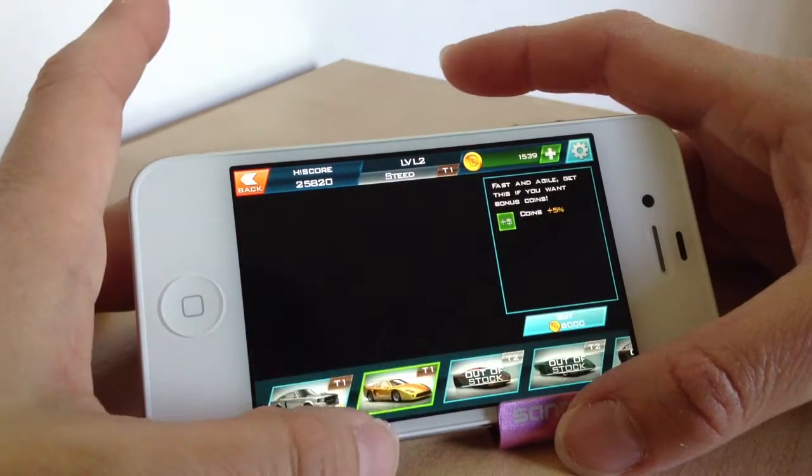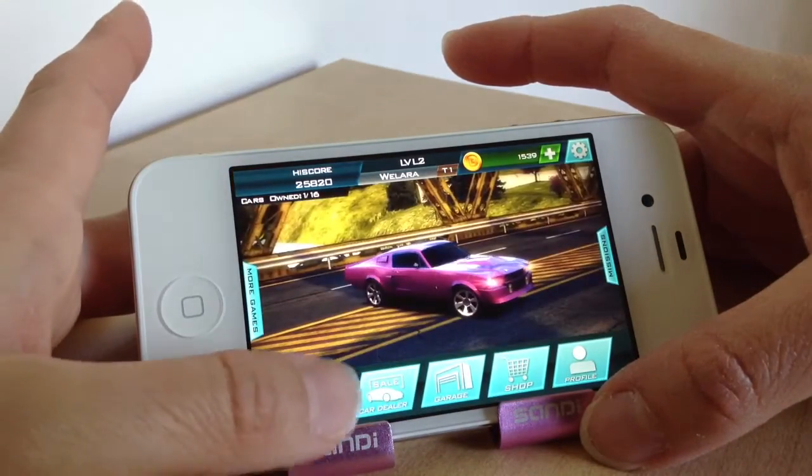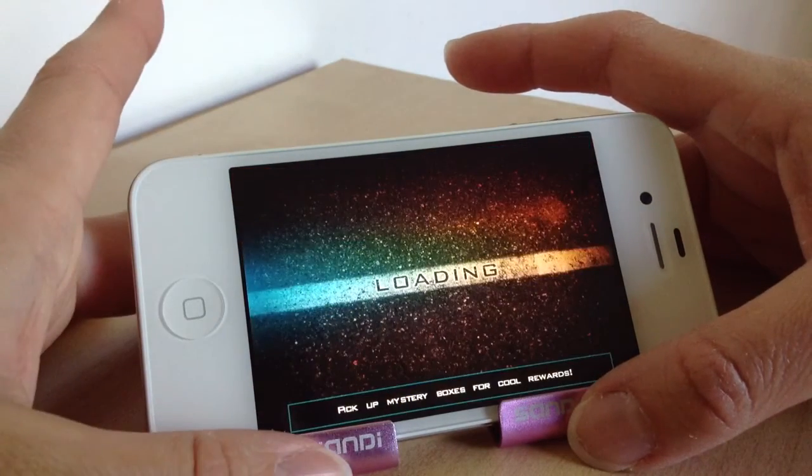If you want to buy some more, you can do so as an in-app purchase. There are also different cars that you can choose, but again you've got to get them with coins. There are also different locations, and again you've got to use coins for them — so either buy some in-app or just play and play until they build up.